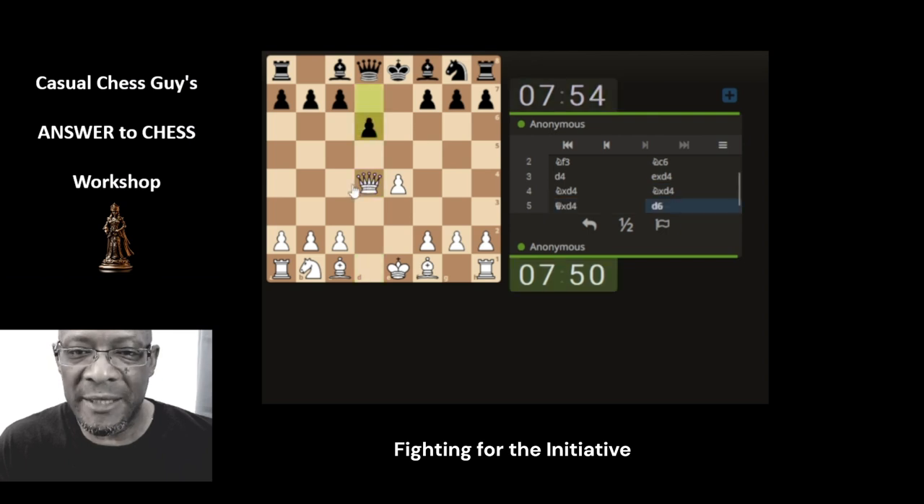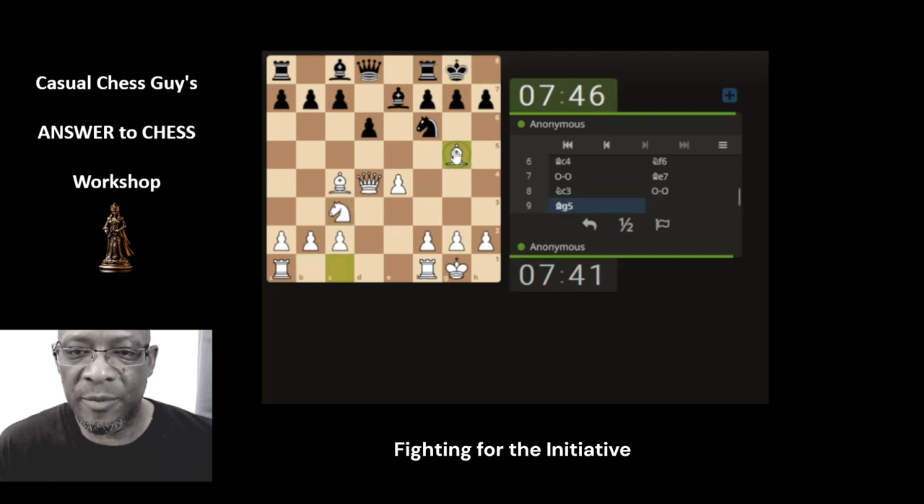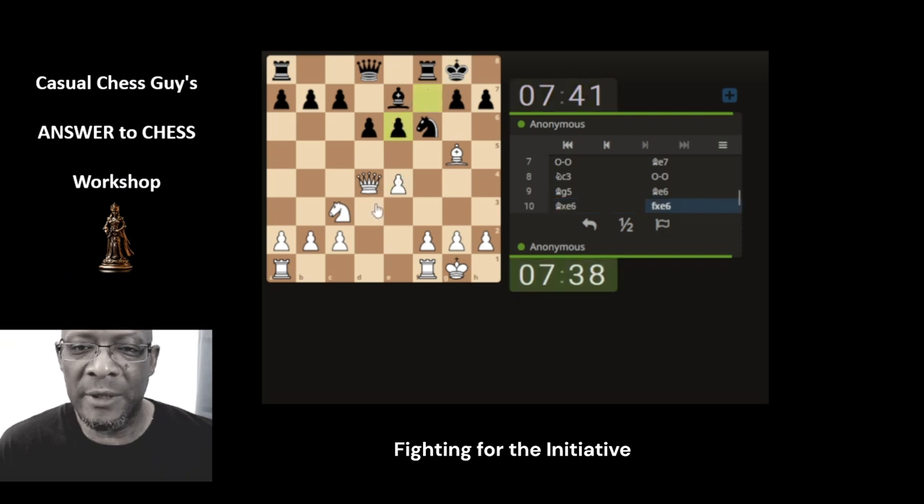So we'll capture the knight and we'll develop the bishop, attacking the weak pawn in front of the king. And we will castle on this occasion. Just develop the knight. And then the bishop, x-raying through to the bishop, through to the queen. Taking the bishop off the board. Simple direct moves to remove pieces from the board strategically.